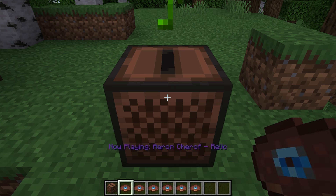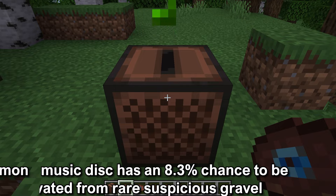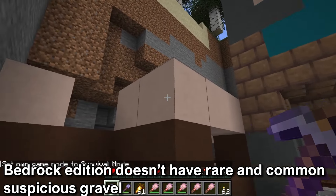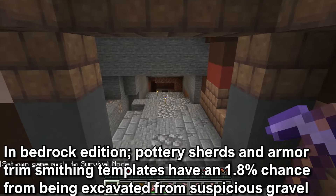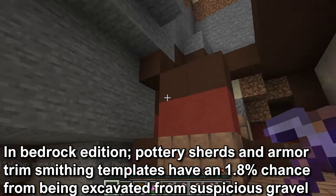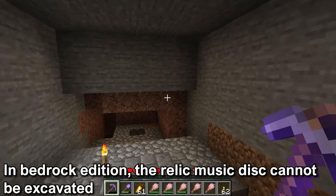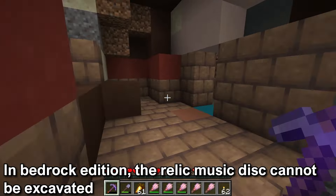There is also a new music disc that can be excavated called the Relic, which has an 8.3% chance. In the Bedrock Edition there isn't rare and common Suspicious Gravel blocks — there is only one loot table. All the pottery sherds and armor trimming smithing templates have a 1.8% chance, and you can't get a Relic music disc from excavating the Suspicious Gravel block in Bedrock.